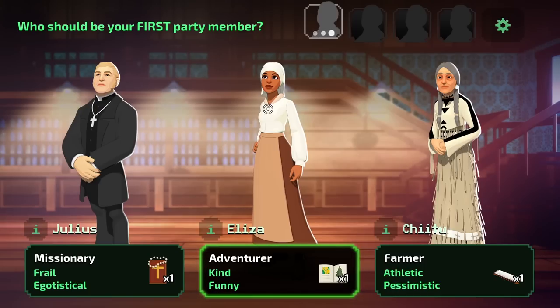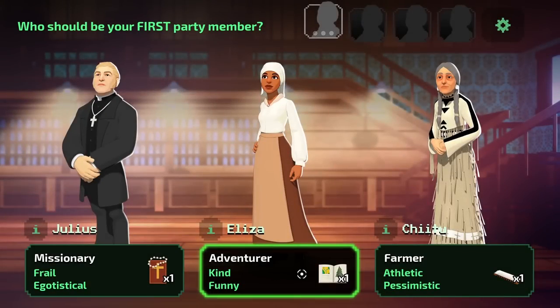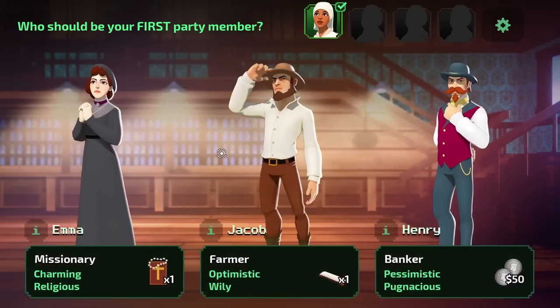We have to choose one of three people here. As we pick each of them, we'll pick up to four people. An adventurer who's kind and funny would be very good. This person might have good charisma, which is good for trade as well. She amuses everyone around them with ease — good, that could be good for morale. That's going to be a good choice. Let's go with Elsa.